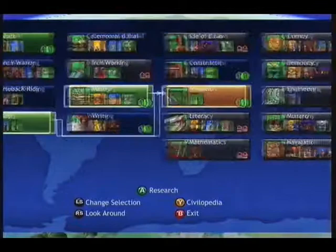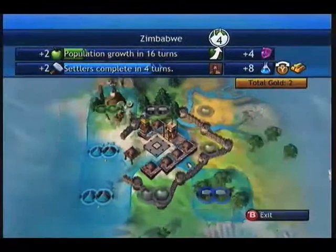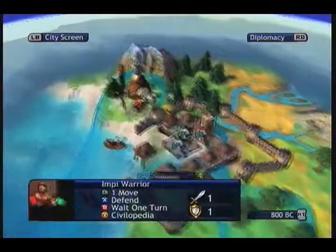What else do we need to look up now? I think my next objective — if we want to have very important technologies — Code of Laws might be nice, because we're going to start building settlers. So I'm going to do Code of Laws next. In the meantime we'll do something else. The Impy Warrior builds, and now we can build a granary.